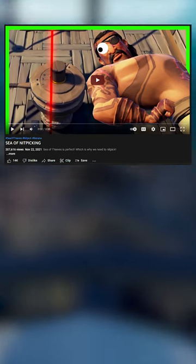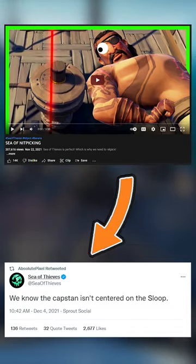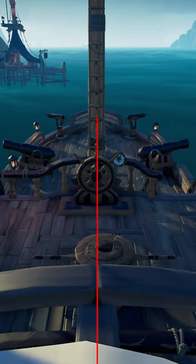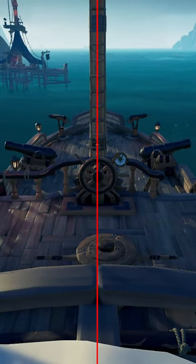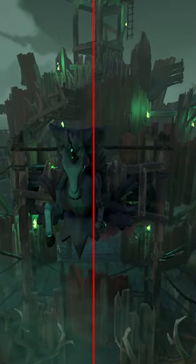You may remember Genie's video on nitpicks that led to this amazing tweet by the Sea of Thieves Twitter account. While the anchor on the sloop is still not centered, I found another nitpick to add to the pile. On the Fort of the Damned, the hose coming off the main fort is not centered.